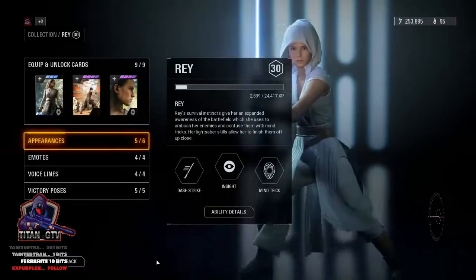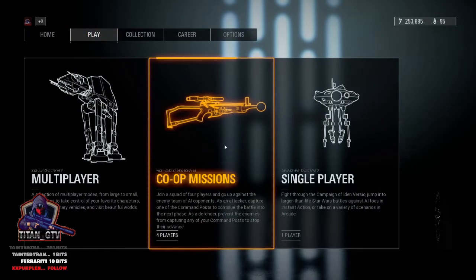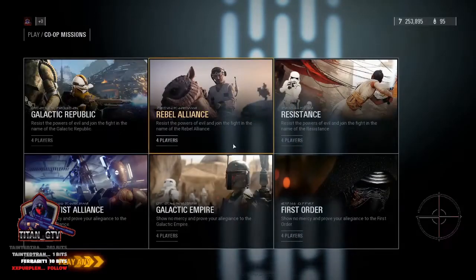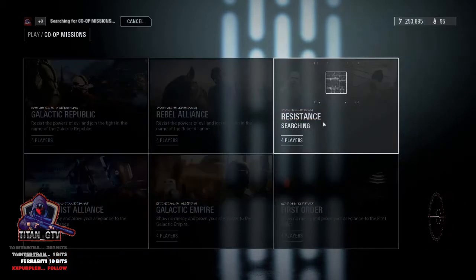Here's how you do it. First step: go to co-op missions and pick Resistance. The third step - and this may take a couple of tries - you have to get Takodana as a map. So you need to be in co-op, pick Resistance, and have Takodana as the map.